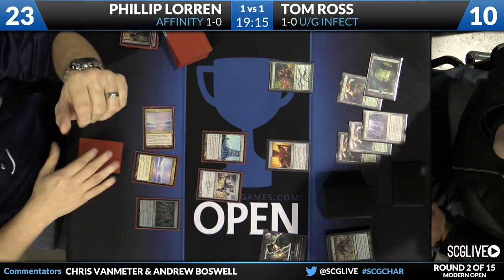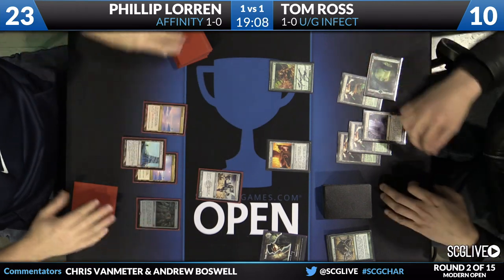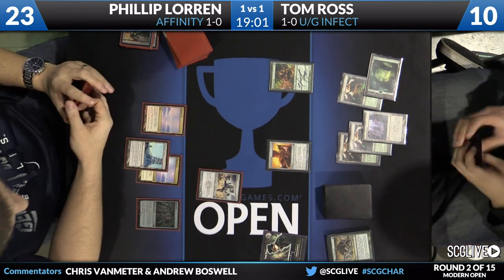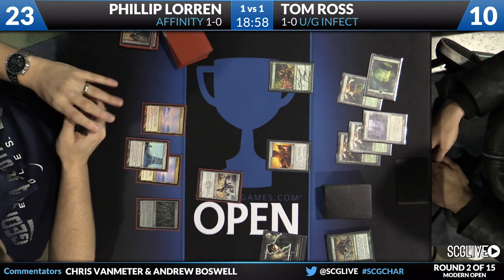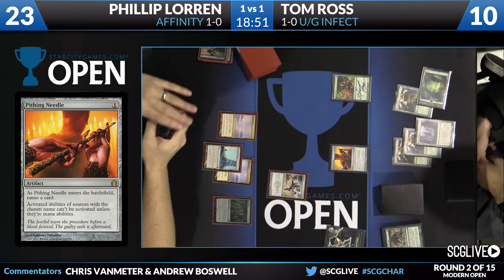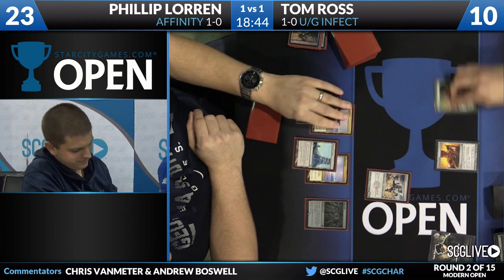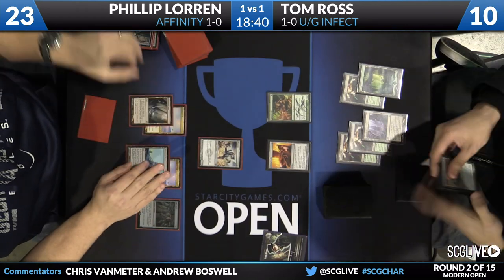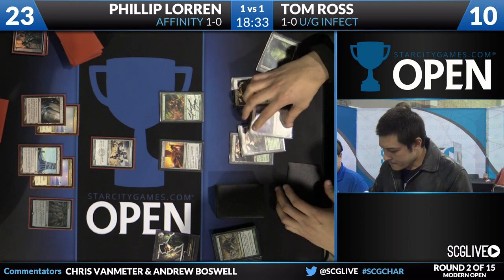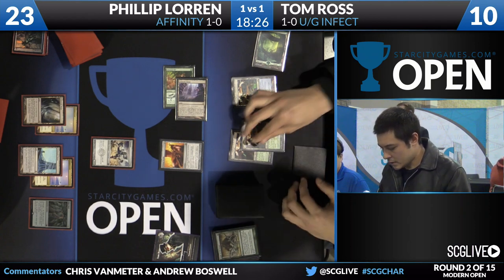Tom has picked up a Pithing Needle and played it. In response, Philip activated his Blink Moth Nexus. Tom named Blink Moth Nexus with the Pithing Needle — that's going to shut off the pump ability as well as the ability to activate it into a creature. Now Philip doesn't have a flyer, doesn't have a blocker for Ink Moth Nexus, and Tom is just going to start getting in that Infect damage at his leisure. And to add insult to injury, it looks like Philip has picked up another copy of Blink Moth Nexus for the turn. That Pithing Needle — a one-of in Tom's sideboard — is going to put the needle in the coffin for Philip. Tom is looking through his graveyard for delve symbols for Become Immense — he has three copies in his 60 — and now he's moving faster. He knows exactly what he needs to do. He's got a lock on this game state.